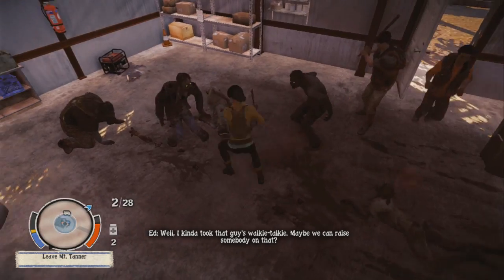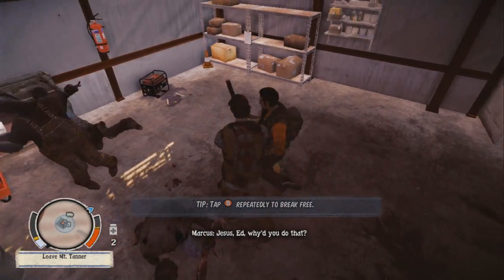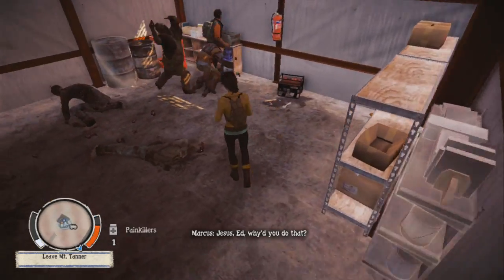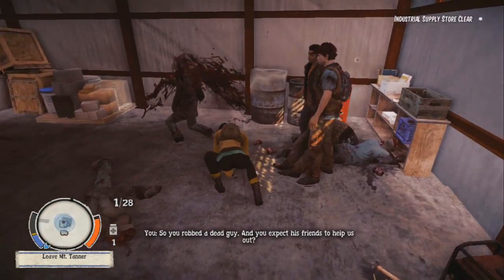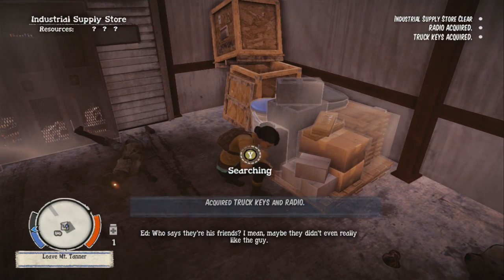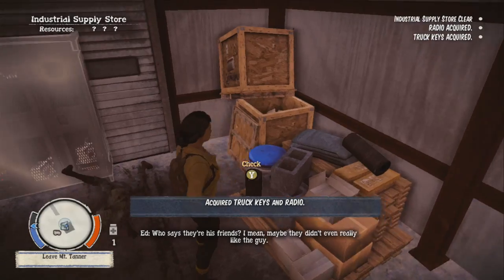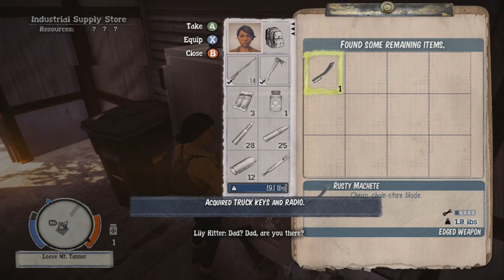In-game: 'I think I've got somebody on that walkie. I figured if he had it, maybe there's somebody on the other end.' 'So you robbed a dead man — you expect his friends to help us out?' In-game character tries the radio — 'Dad? Dad? I'm gonna rope some machete.'